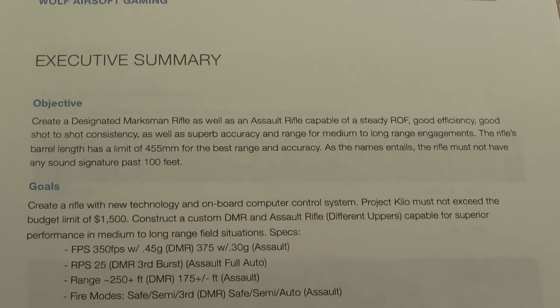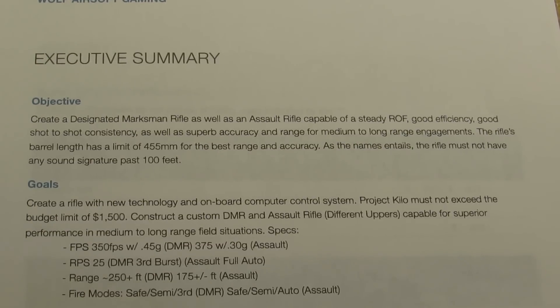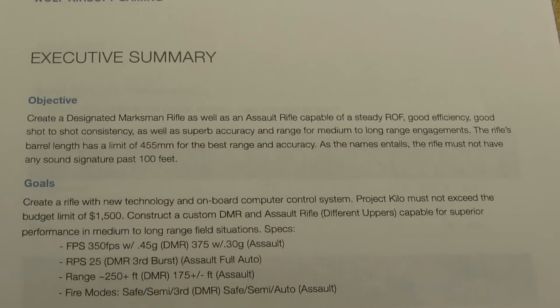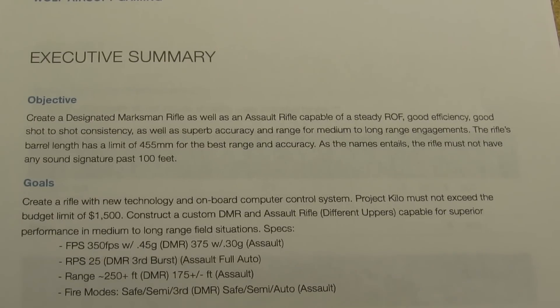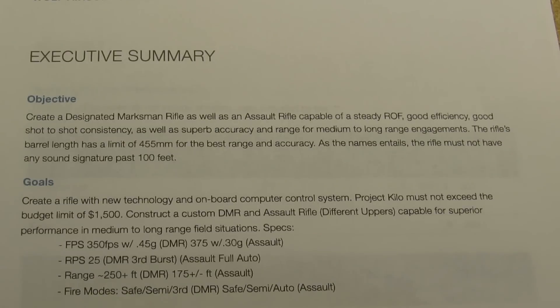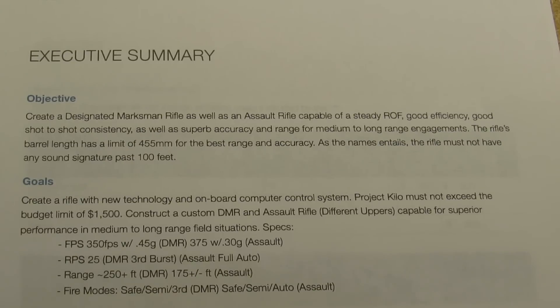On the second page we have the executive summary. I'm going to go ahead and narrate this. This is basically what I want to do — not the goals, but what I want to do. I basically just put it down in easy-to-read words that I can then later use to say, to get that, we need to do this. To create a DMR as well as an assault rifle — that's the two upper system — capable of steady rate of fire, good efficiency, good shot-to-shot consistency — all that's taken care of because it's a fusion engine.